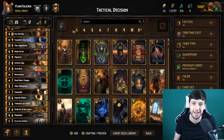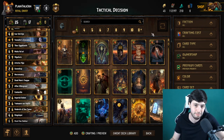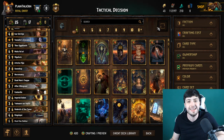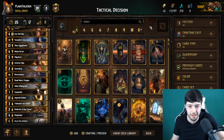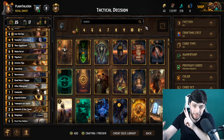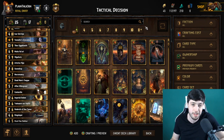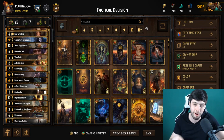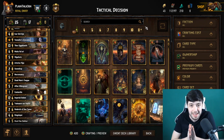Mill is an archetype — a deck type that Nilfgaard has — that tries to remove your opponent's deck from the game. It's one of the rare decks that isn't just trying to win every round on points. It wins round one, mills in round two, and in round three if your opponent has no cards they can't draw anything, but you still get to draw — all of a sudden your opponent is minus three in card advantage.